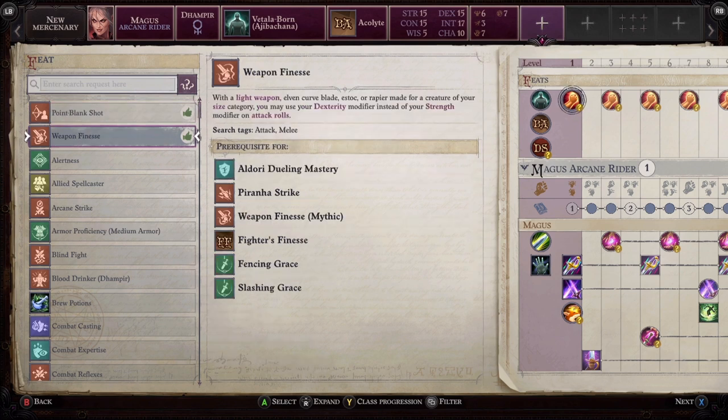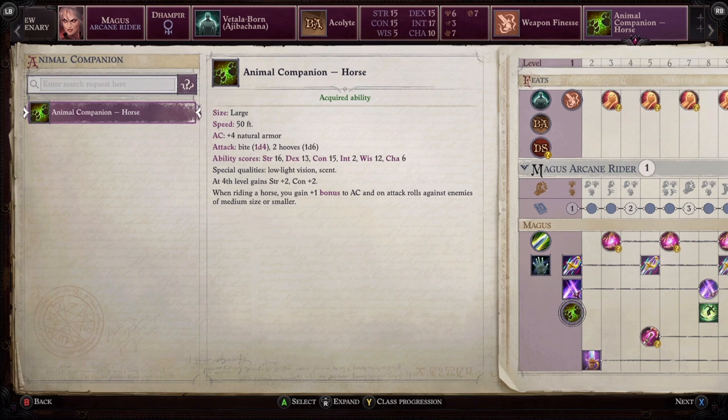Next we're on to feats. Dhampirs have a few extra options available at later levels — you don't have to take them at level one. Blood Drinker is one to consider: three times a day you can drink from someone who is dead or unconscious and gain an extra 5 hit points. However, the first feat you should absolutely get is Weapon Finesse, because it goes hand in hand with what you're trying to do. You're going to be using a finesse weapon.